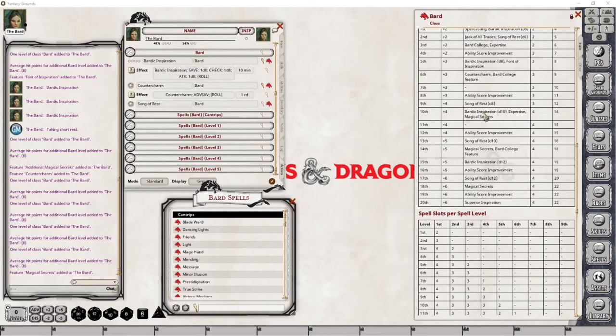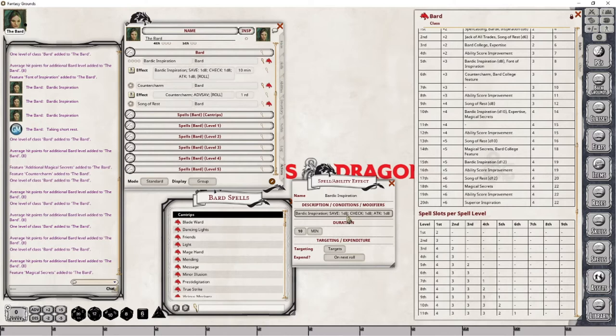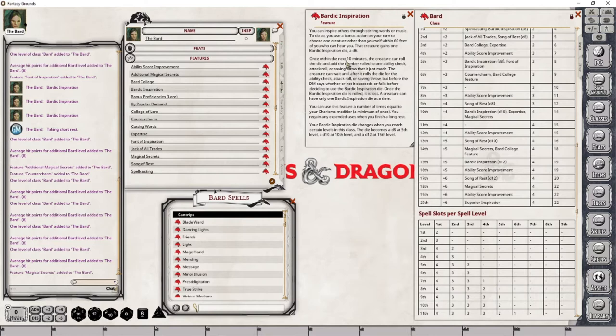Let's deal with the Bardic Inspiration change first — that's simply a matter of opening this up and changing this 8 to a 10. And just to be sure, I'm going to open up Bardic Inspiration again to make sure there's no increase in our duration. There is no increase in our duration, so we're good.